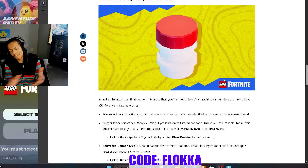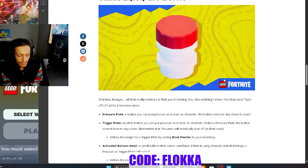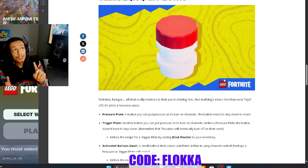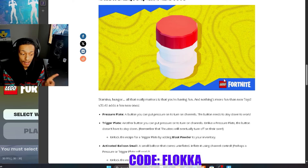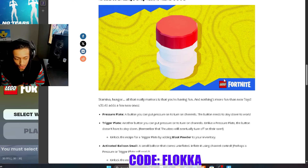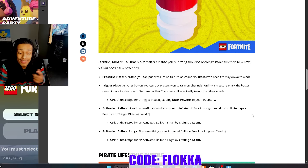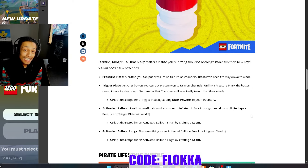Now my favorite section — new toys. This is where I've shined for most of my content. These items are mostly going to help improve things that have already been done, but let's go over the new toys being added tomorrow. Stamina, hunger — all that really matters is that you're having fun, and nothing is more fun than new toys. First up: the pressure plate — a button you can put pressure on to turn on channels. This button needs to stay down to work.